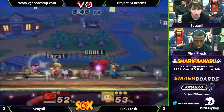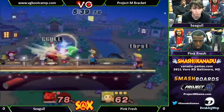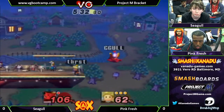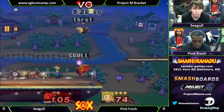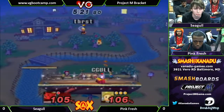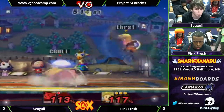I thought he was going for the solar beam. That would have been a nice amount of damage, I actually don't think it would have killed though. Getting in there real quick — nice back air. Trying to get the read and almost got it, and no solar beam yet again. This is a couple of times now where a seed bomb would have been very nice. I'm respecting the recovery right now from Seagull — he's actually making it back.